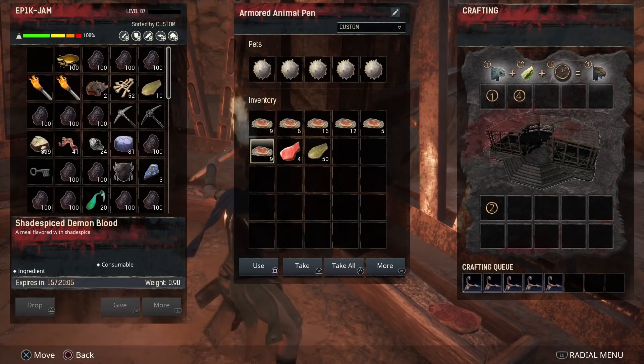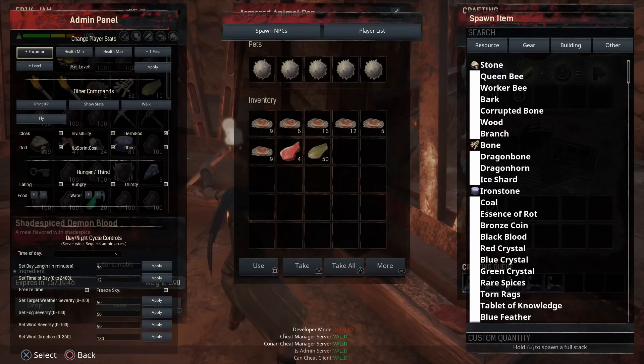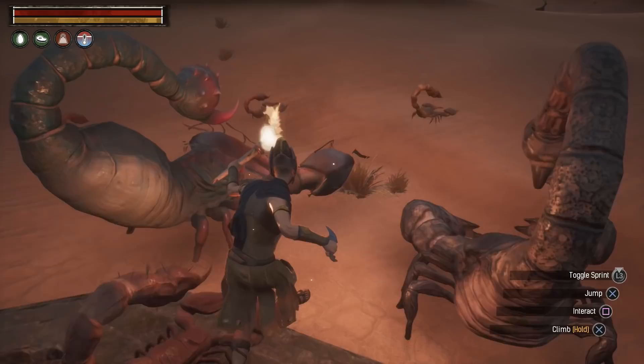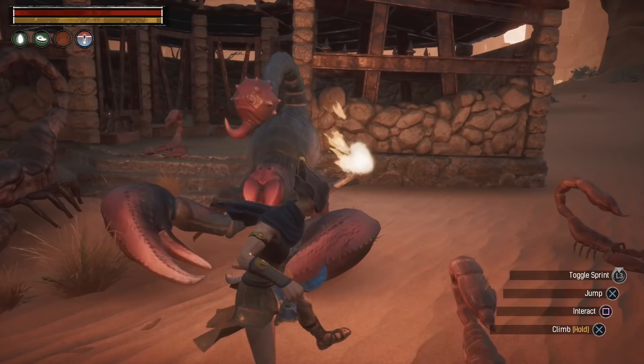Now there's a bit of a problem with Conan Exiles at the moment where the crafting times aren't working correctly — you can't change any of the settings properly. As of recording, the update is in the works and hopefully it will fix it. But once you're done, you will have your little collection. Hopefully you've managed to get one of these, bearing in mind how hard it is to get some of the sacks. If we take a look at the mini queen version, it has 8,000 health — that's why it's so important you try and get that one.